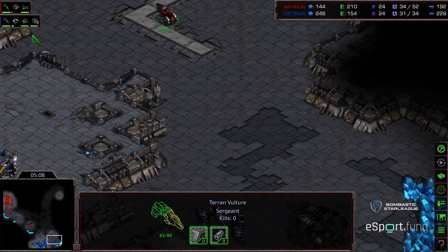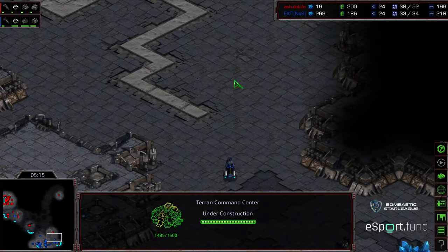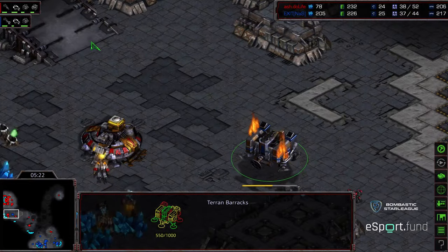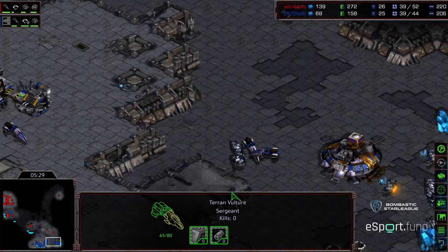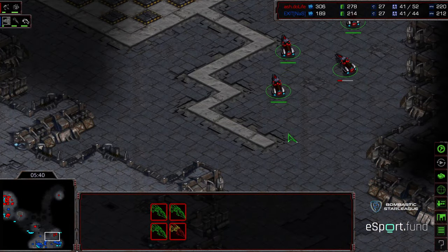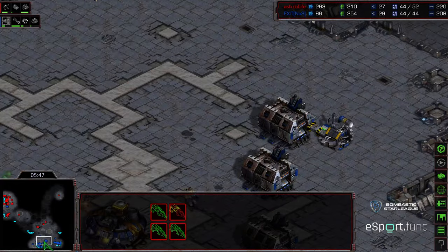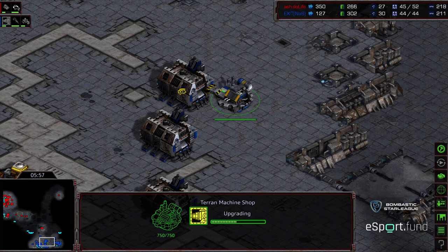Do Life pecking at that front door, seeing what's up, then backing off. Inside both bases, two additional factories are being plopped down by Exit - his natural expansion is online. Do Life has that armory potentially to get goliaths a bit earlier. If a more experienced player can enlighten me - why has this moved away from earlier siege tank openers? Maybe because siege tanks are so stationary on these larger maps and vultures can sneak by. Interestingly, as things have moved toward early vultures, goliaths have played two roles: spotting support and countering vultures and mines. We are seeing vulture speed being upgraded by Exit.